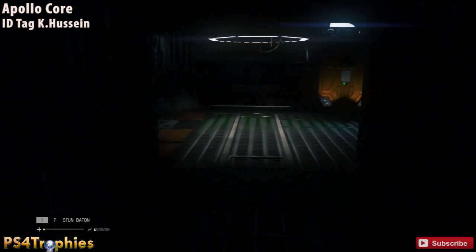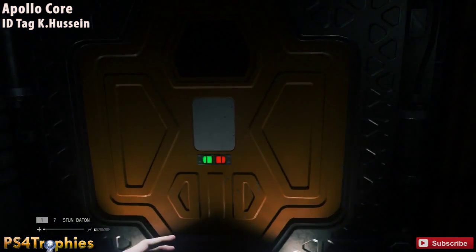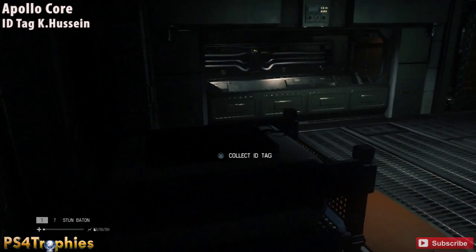For the next ID tag, from that location you'll find a room — go through the orange door on the right and you'll find the ID tag just to the left as you enter.